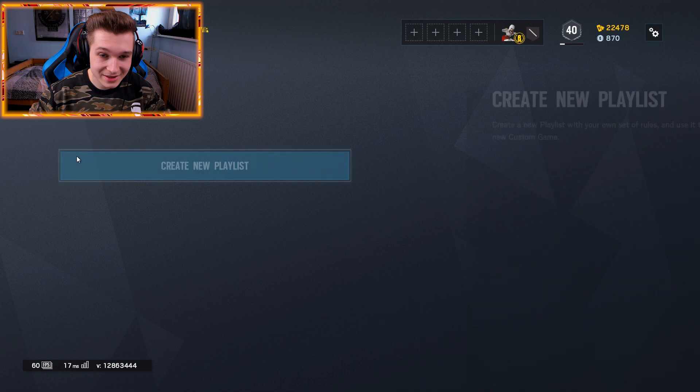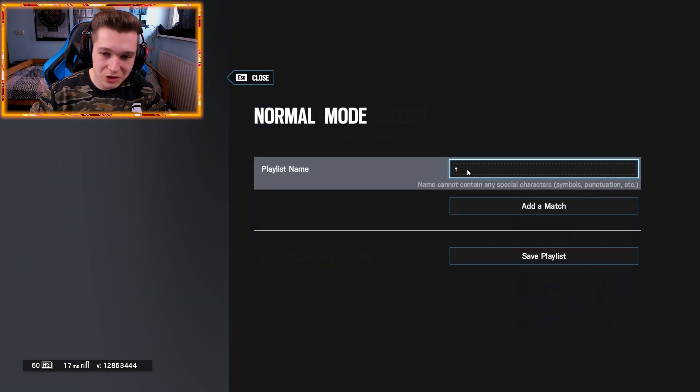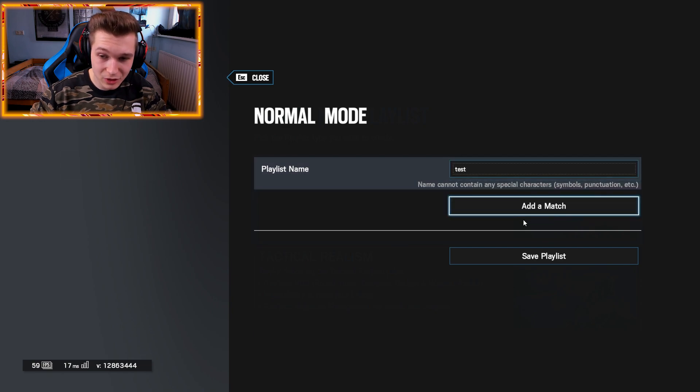Right here click custom game. Instead of going to online, we go to local, we go to create. We want to create a new playlist basically. Go to normal mode. Go to playlist name — it doesn't really matter what you call the playlist name, it doesn't matter at all.